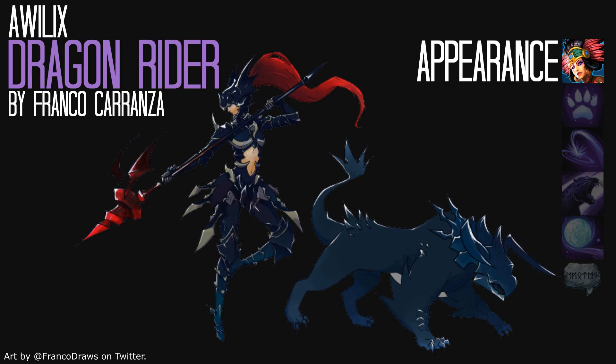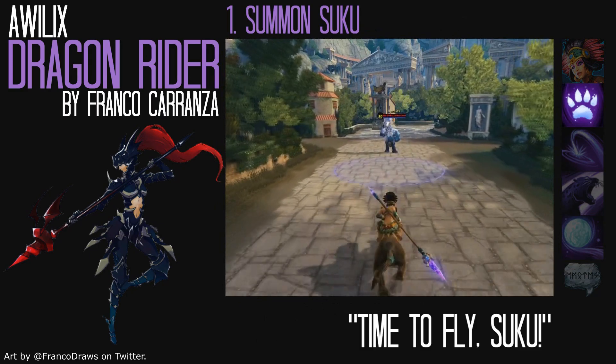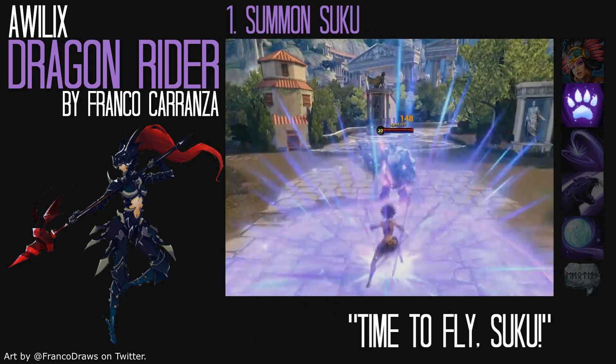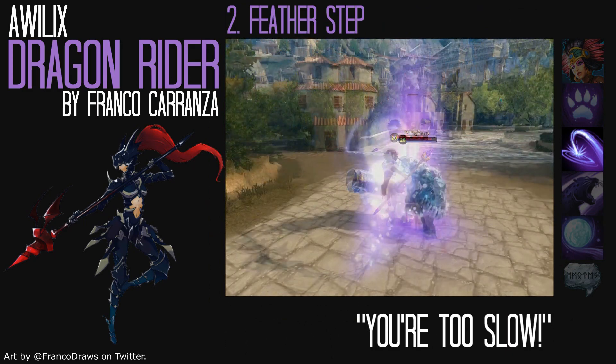Suku would be an armored land dragon, with armor that matches the armor on Wheelix. When her passive is active, her spear would glow bright red, and her voice would be tough and gruff like a veteran soldier. For her first ability, Summon Suku, Wheelix would hop on Suku, the armored land dragon. For Feather Step, her second ability, Wheelix would fly over the enemy and stab with her spear.